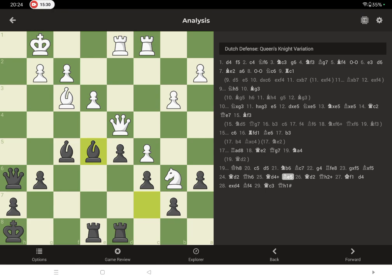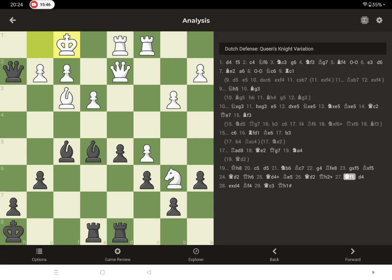Bishop to e7 makes sense here — queen check gives a simple tempo and white's queen has to retreat. Now comes the blow: queen to h7 check, king to f1. Now a surprising and beautiful move before opening the center — if takes, bishop to f4, forking and preparing a mate. The e1 rook is guarding the e-file, so queen h1 is mate. Queen moves and queen to h1 is checkmate. Thank you very much.